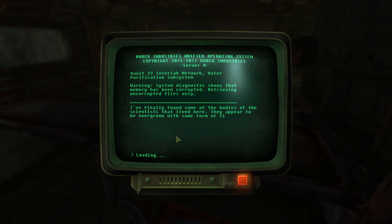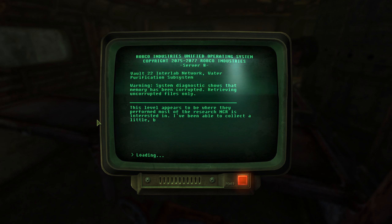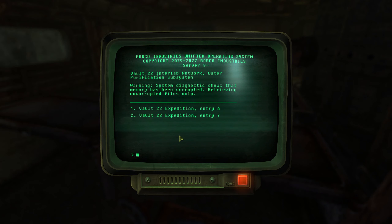Entry 6. I've finally found some of the bodies of the scientists that lived here. They appear to be overgrown with some form of lichen. They blend in so well with the other growth that I walked right by several of them without even noticing. I've taken the proper precautions, but the lichen doesn't seem to be contagious — at least to ghouls. This level appears to be where they performed most of the research the NCR is interested in. I've been able to collect a little, but the vast majority of the data seems to be inaccessible. I'll have to find the main backup and download from there.